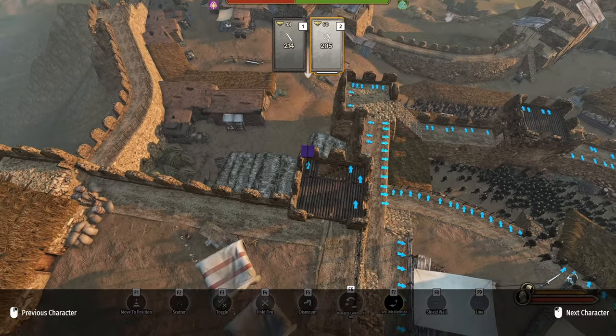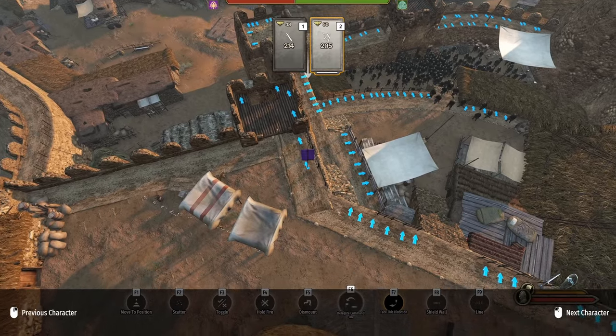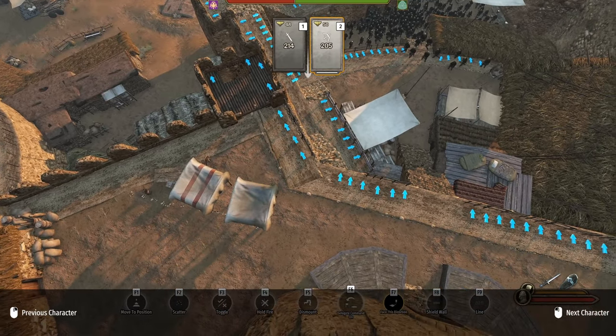What you see me doing here is placing them where I want them, so we can have a nice killing zone in the settlement here so we can kill them off easily.